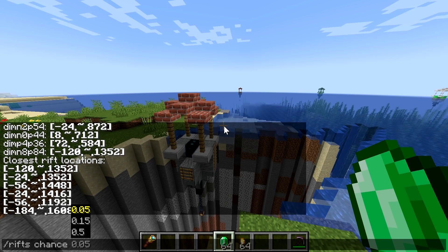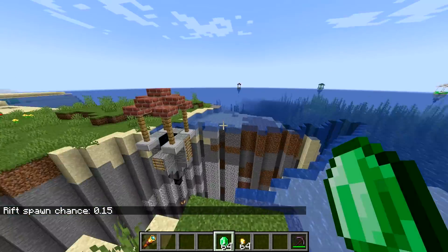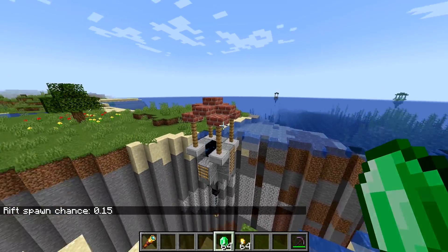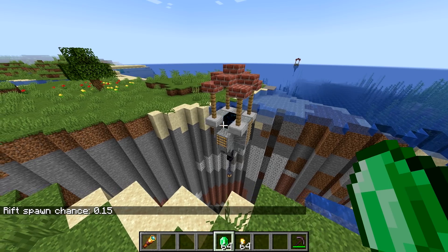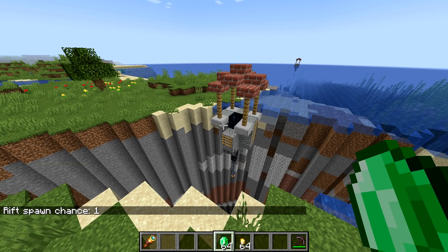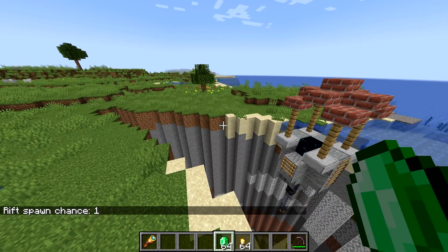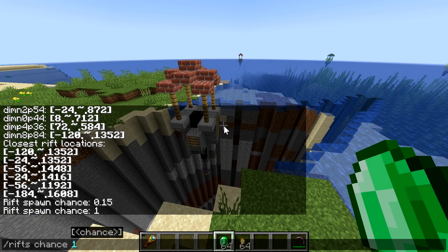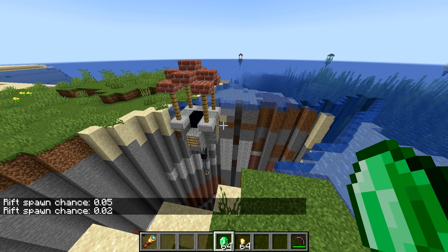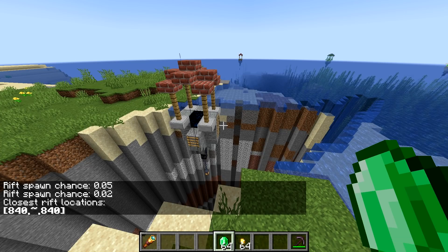I'll leave it on by default at 0.15, which gives typically one or two portals in the player's reach. You can always change it to your liking. For example, changing to 1 will always give you a portal if the chunk is right, which will spawn them in a 2x2 chunk grid. With 0.05 that would make it rare enough for a vanilla-like setting, but if you change it to 0.02 you might get just one or two in a full 2,000x2,000 block area.